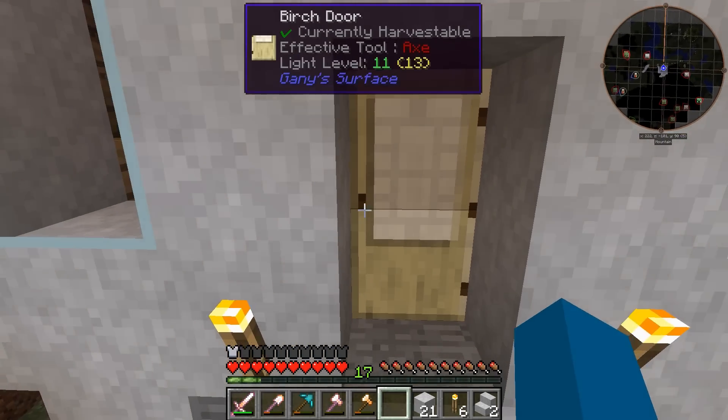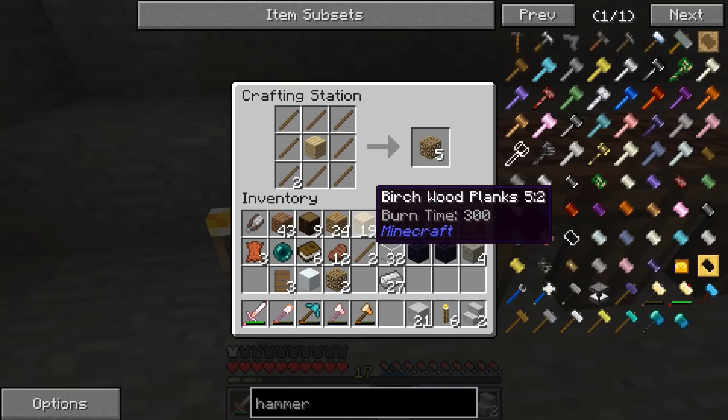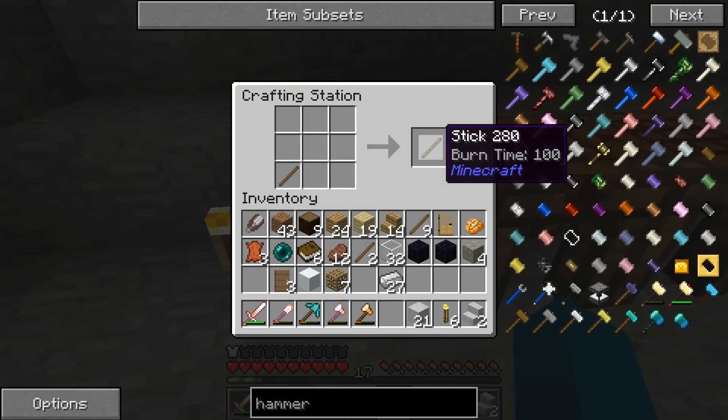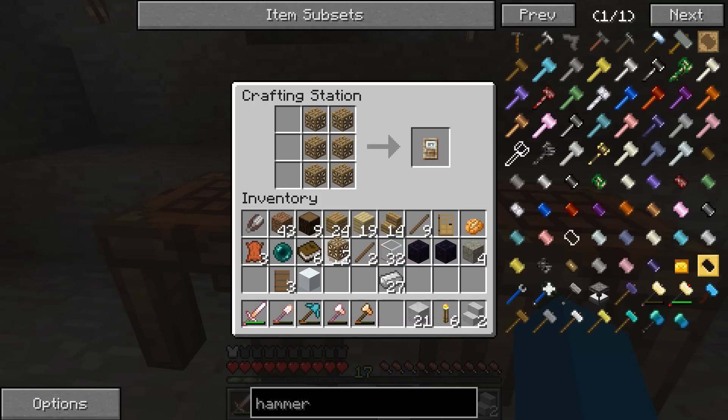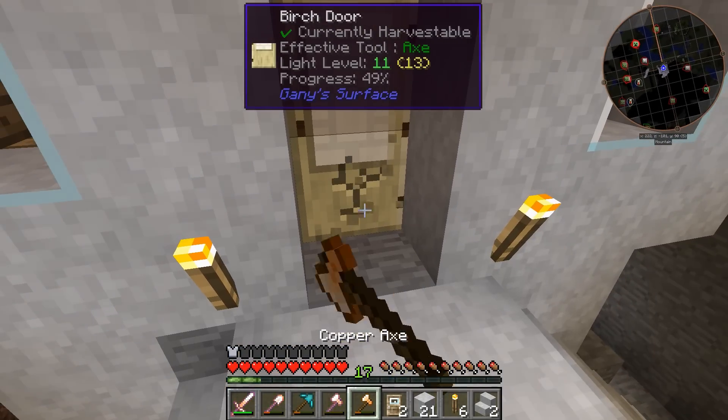Unfortunately we couldn't get all the crazy wood we want to make the crazy wood doors. But what I realized is, I could take normal wood, surround it with a bunch of sticks, and then make carpenter blocks. Then take the carpenter blocks, put them in the crafting station, and make carpenter doors. Let me show you how cool carpenter doors are.